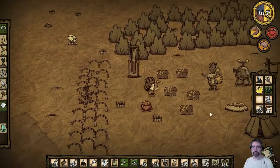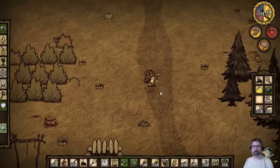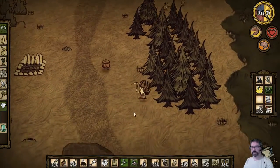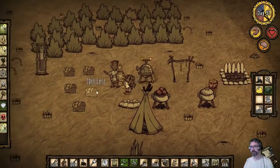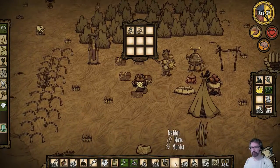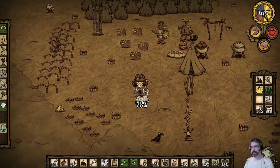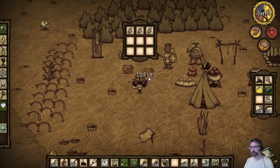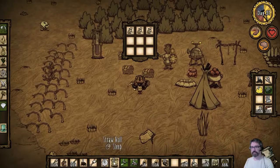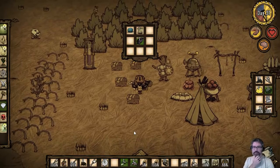Oh, that was a trap — they already sprung it. It's medium day. We've got enough wood, so we've got to put these guys away before I forget, because they hold very well inside these chests. That's one bunny, two bunny, three bunny, four, five, six, seven bunny — more and so forth and so on.